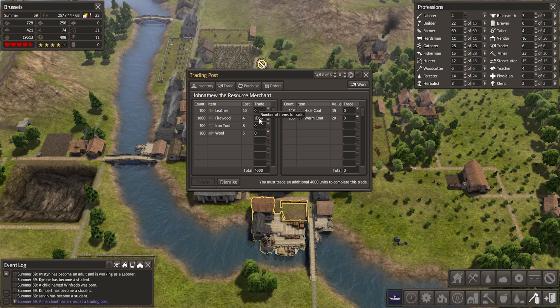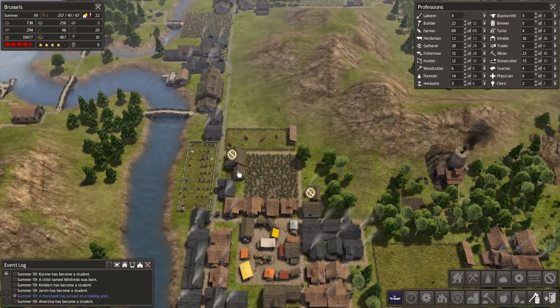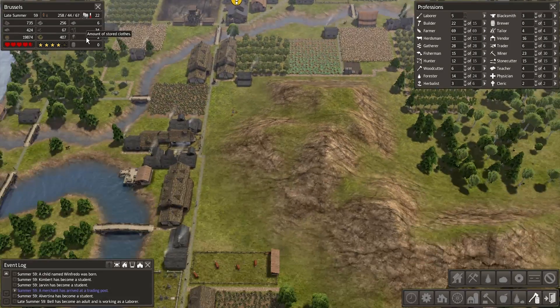What do you got for me? Leather, firewood, iron tools, and wool. I think we can more or less live without it, but there's something to be said about buying firewood since we're still at a bit of a shortage. That would be 4,000 — a lot. Let's buy 100 units of firewood in exchange for 20 warm coats. Trade. I think that's fair. I should have sold the hide coats first — well, it doesn't really matter, it all works out kind of samey.